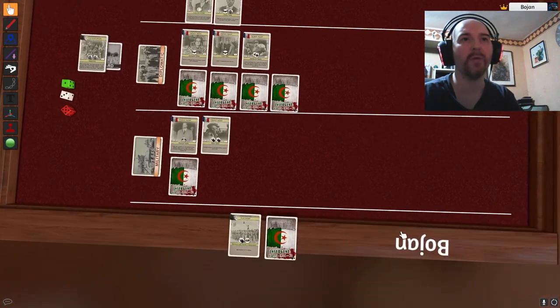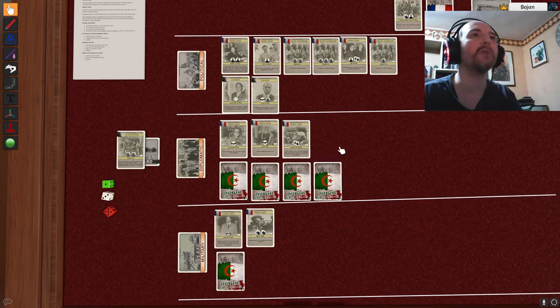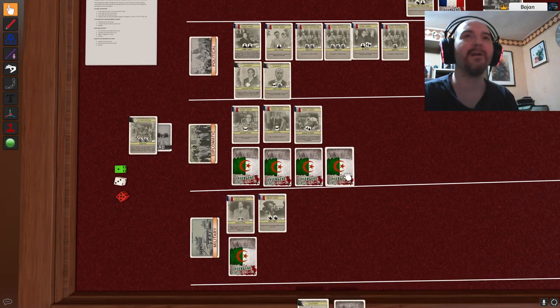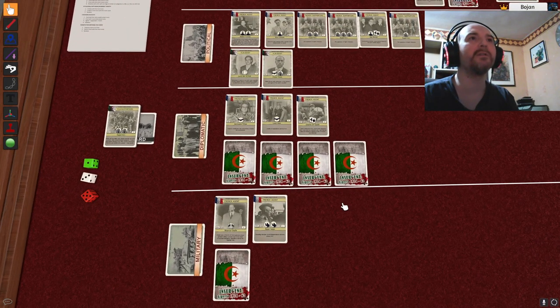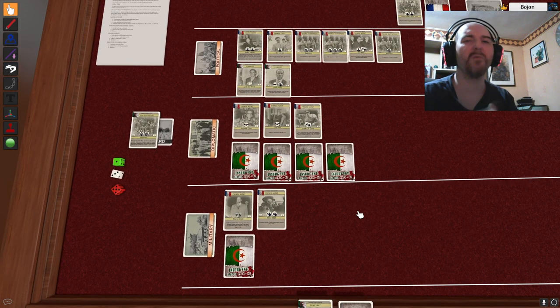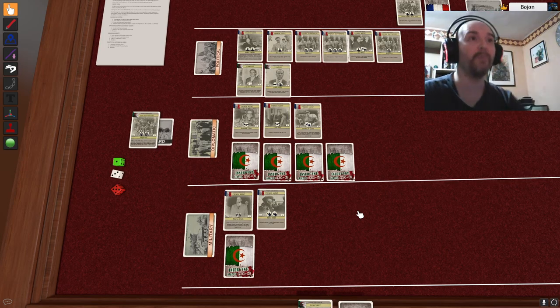The theme is just so good and these combos you can pull off are great. You really have to plan carefully. I just played really quickly and might have done things differently. The asymmetric actions between French and FLN are interesting — the French can imprison your people, and you have to decide whether to use them from prison or not. Pretty good game. I'm really impressed, Matt — I think you have a winner here. This is something you can go to a publisher with without any problem.